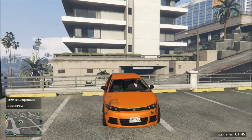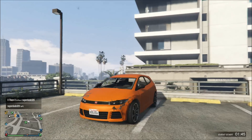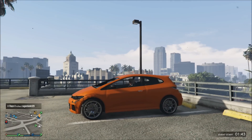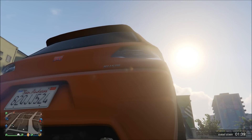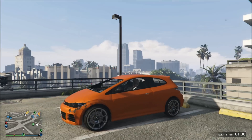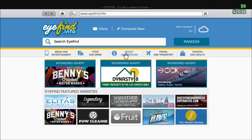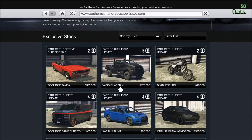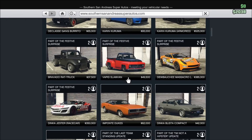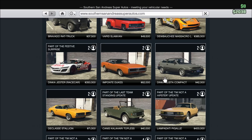Hey YouTube, what is going on? It's Black Tiger here again today and we are back with another rare car. Today we have the Dinka Ballista — yeah, Blista. This is basically the modern version of the Ballista Compact, which I'll show you guys in a second. Just to let you know, this can't be bought anywhere.